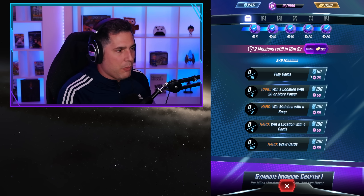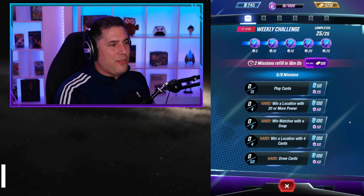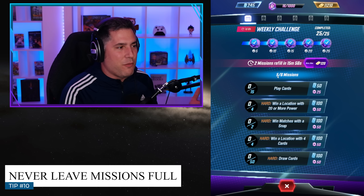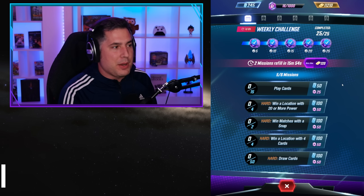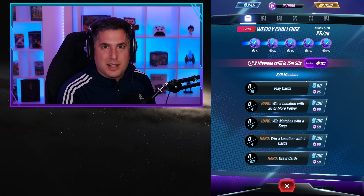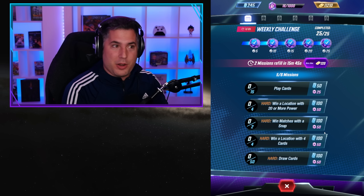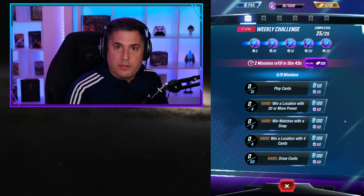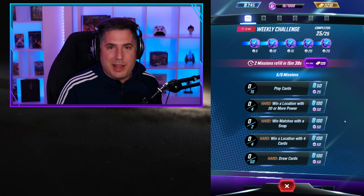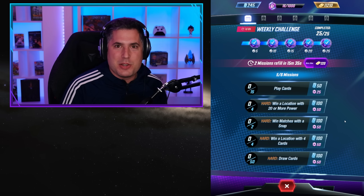It's also important to remember that you never want to leave your missions full. You always want them at four of six whenever a refill is happening — so in 15 minutes when the next refill comes, you get those missions topped off. Every single refill is basically worth 150 credits, which is an upgrade. You want more credits to upgrade more cards and get your collection score higher, so always keep your missions topped off.